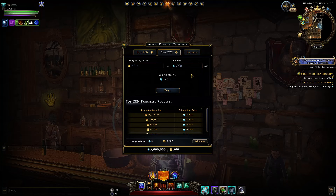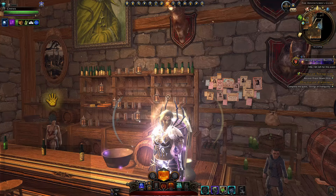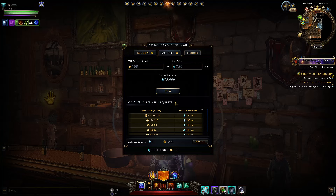You can spend 500 Zen and get 375,000 Astral Diamonds, or spend 5,000 Zen and obtain 3.75 million. That's the very simple way and you'll get it instantly, though it will depend on platform. Just be aware of what prices are being offered — if you see a unit price offered lower than 750 at the top, that's what you want to set your unit price to in order to get it instantly. Otherwise you'll have to wait behind anyone requesting to buy at a higher price than yours.